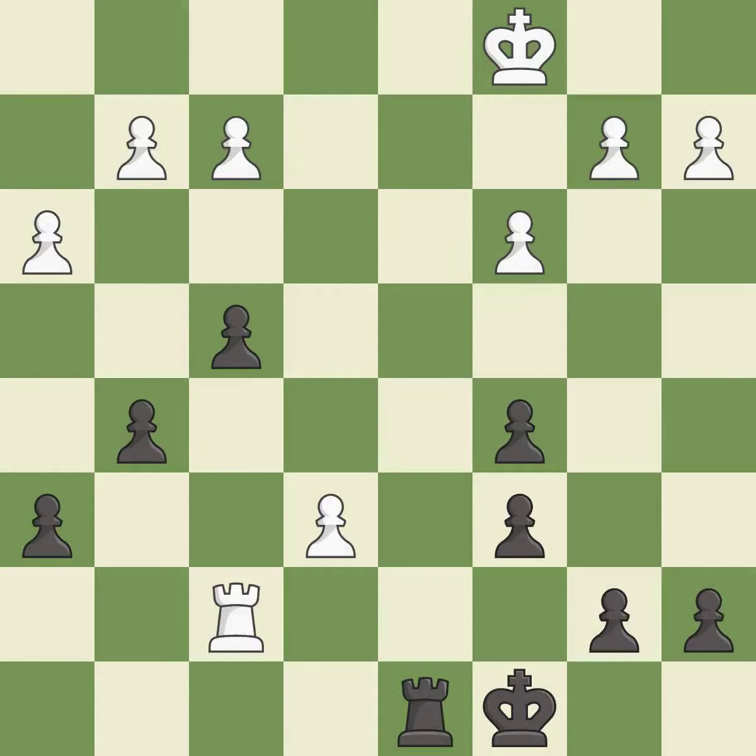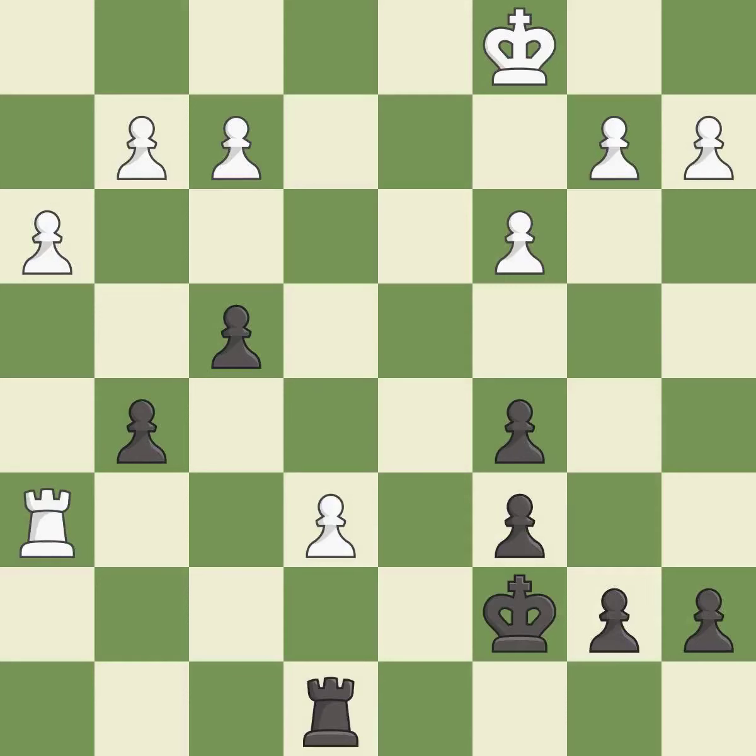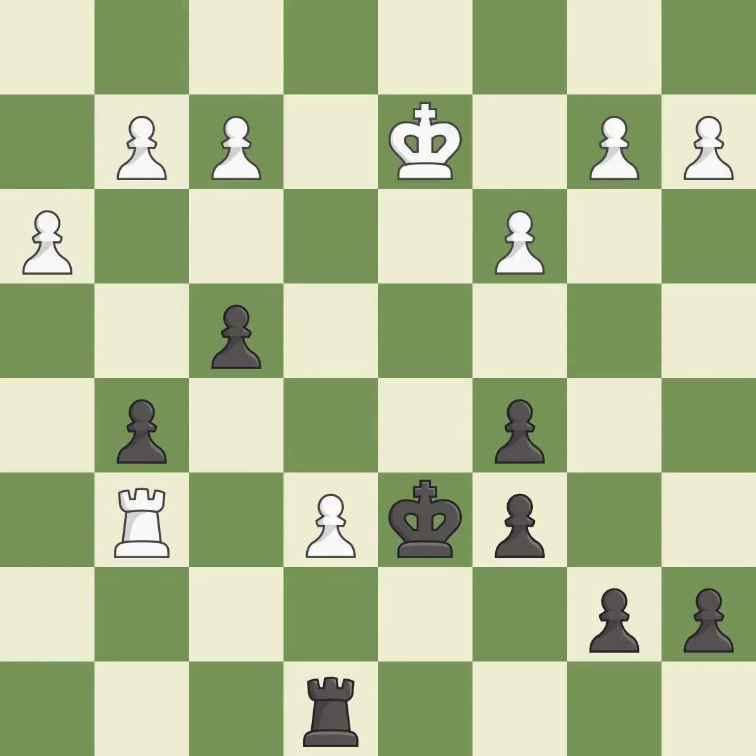This evades the check from the rook — it is good. Very precise — it is best. Right on target — it is best. That was a free pawn — it is best. That's what I would have recommended — it is best. This is the strongest option — it is best. Very precise — it is best. This activates the king in the end game by getting it off of the back rank — it is best.